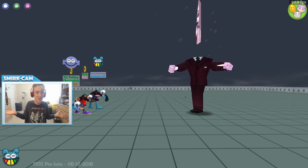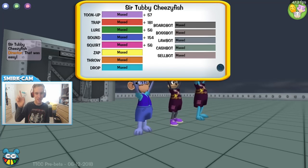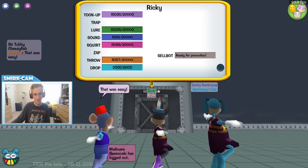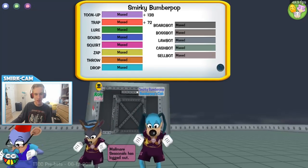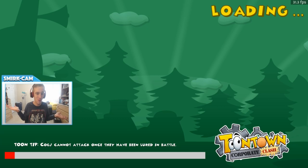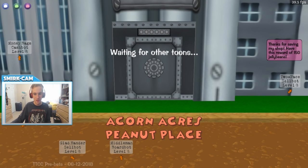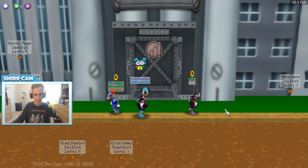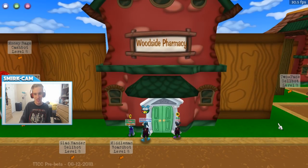And with that concludes the six-story building in Toontown Corporate Clash. Look at all those tracks — Trap is red, Zap is yellow. Look at Ricky working hard, getting his gags. It says we have a Max Boardbot suit, but I don't think Boardbot Headquarters is in right now, so that might be for a later time. Look at this loading screen — it's so beautiful. Green for Acorn Acres — it's perfect. And we get a reward of 150 jelly beans for saving the shopkeeper. Woodside Pharmacy can open up business once again because we saved the day.